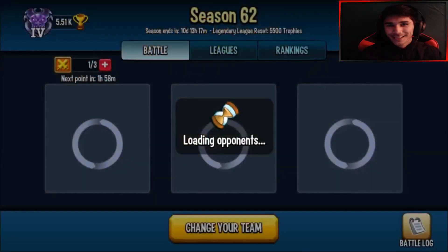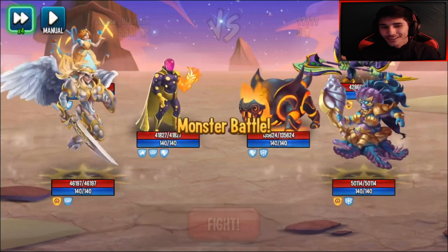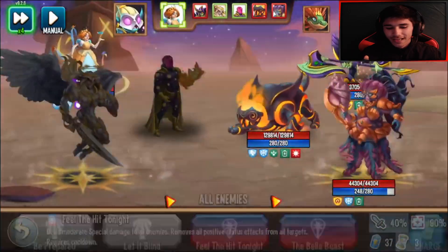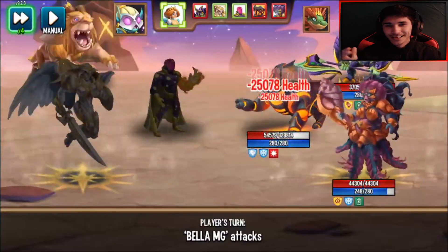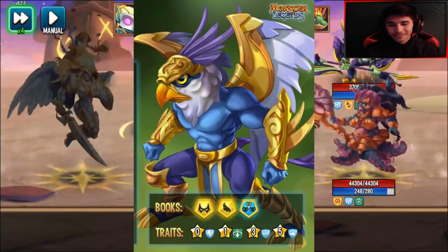Also keep in mind that first skill is one of the best as well. With the extra turn, you could use it to deal heavy special damage to all enemies, applying sunburn — it's actually pretty good. Now let's take a look at the monster's appearance.